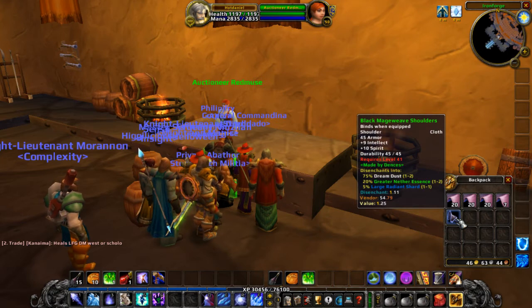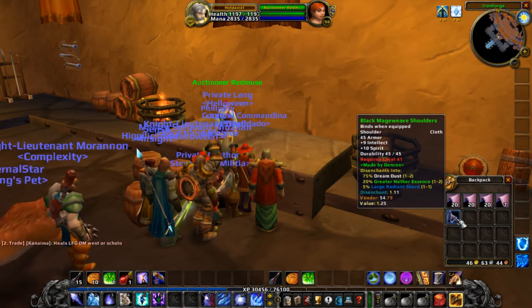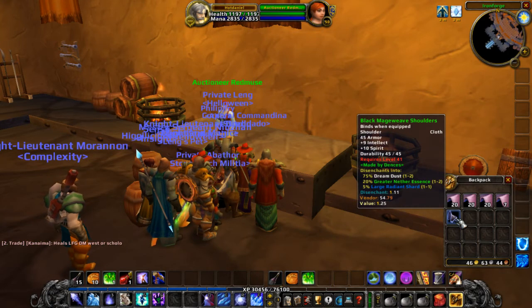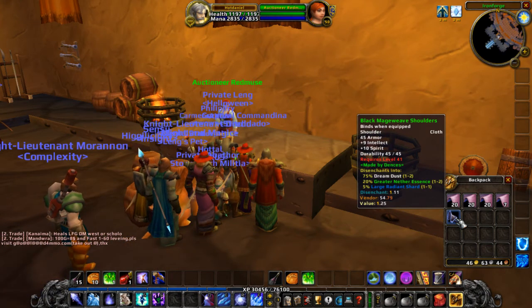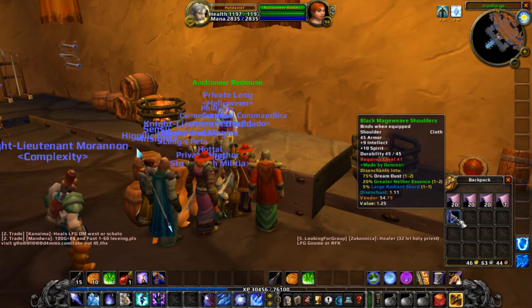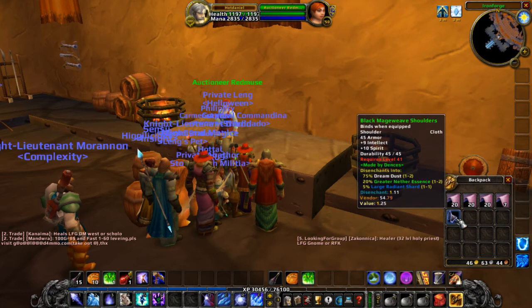So you can see this has a 75% chance of disenchanting into dream dust, et cetera. It remembers the historic prices of those disenchant reagents. It tells you what your maximum profit would be on a disenchant — I'm not sure if that's maximum profit or average/mean profit; I probably need to read the forum thread a little better. It also tells you what it's going to vendor for, and then the historic value on the auction house.